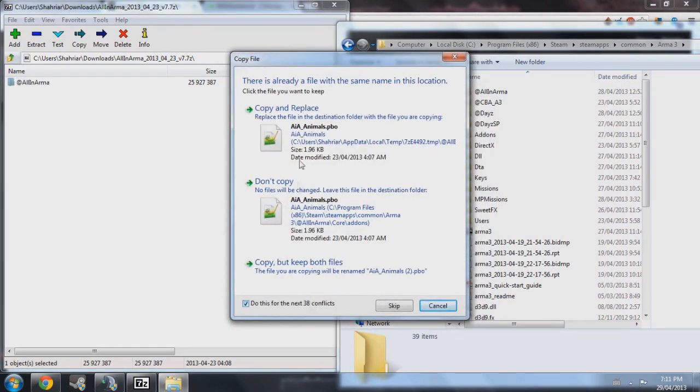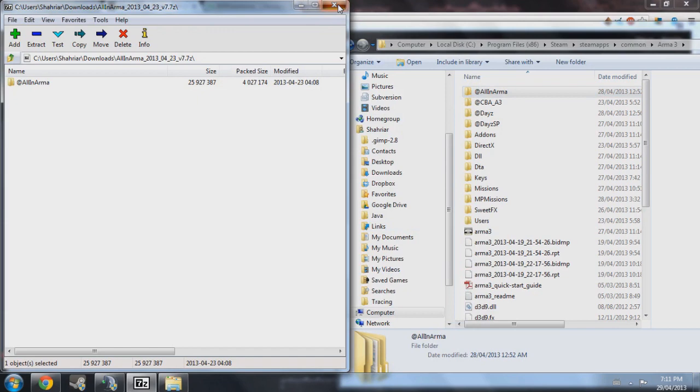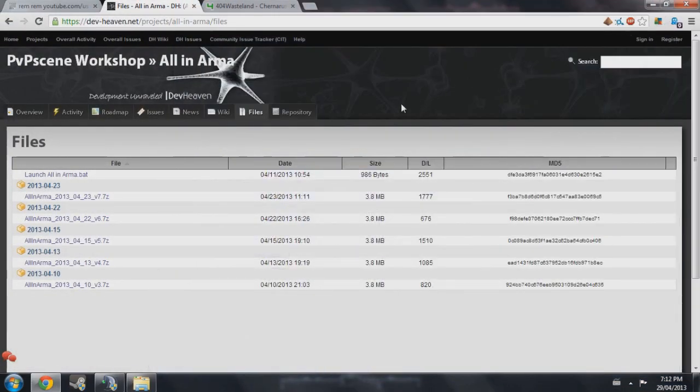Say yes to whatever pops up in case you have an older version of All-in-Arma. Close 7-Zip, minimize your Arma 3 directory, and you have installed the All-in-Arma mod — without the bat file though. We'll get to the bat file right now. After installing the mod, you want to make sure you use the bat file so you can actually launch the game with All-in-Arma.